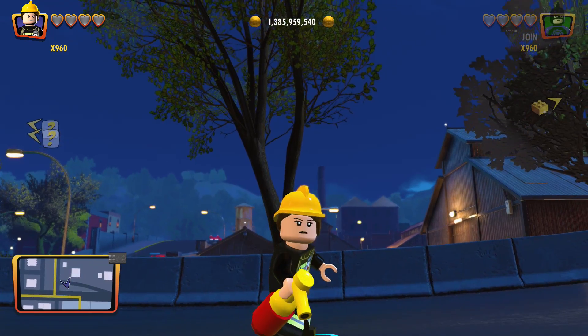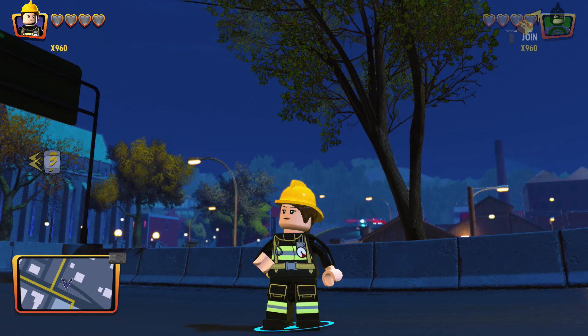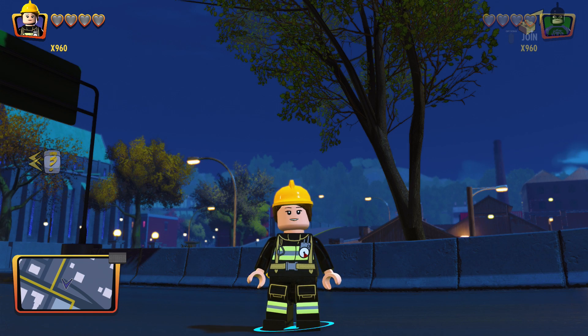There's the firefighter. I don't think this exact firefighter is in Lego City or Lego Worlds, but it is some variation of the firefighter. That's how you get the firefighter — you're going to see fires randomly throughout the city, go ahead and put them out, and you'll be good to go. Hope you guys enjoyed the video and we'll see you next time.